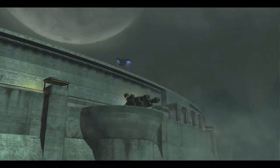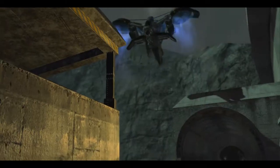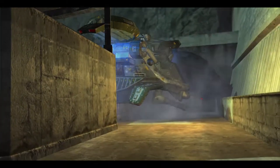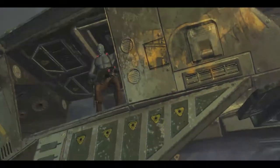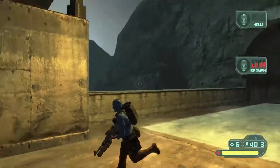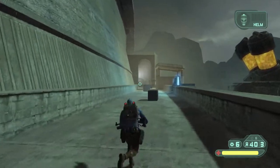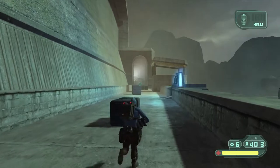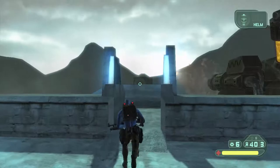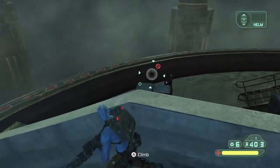Even worse, a lot of times the opposite happens — you'll be walking past a bit of cover, get stuck in it, and then it's really unresponsive trying to get out while an enemy is shooting you. There's also a silly little issue with tutorial pop-ups: you have to press A to dismiss them, but pressing A also does whatever else A should be doing. So if you're in cover when a pop-up appears, pressing A will also climb you over the cover — I died multiple times because of this.